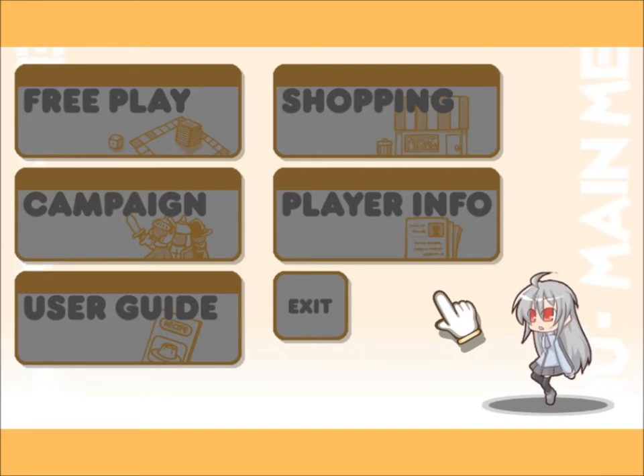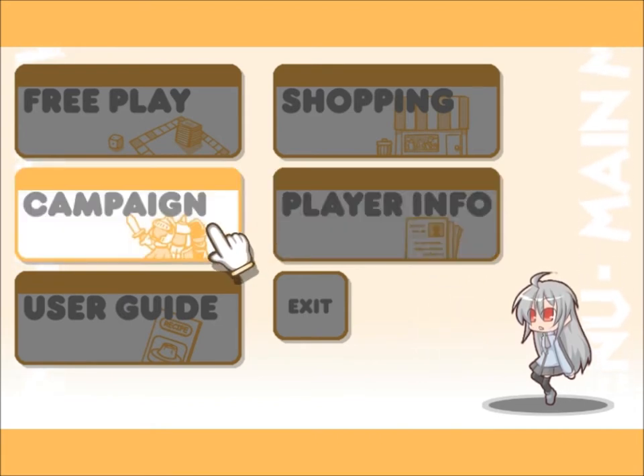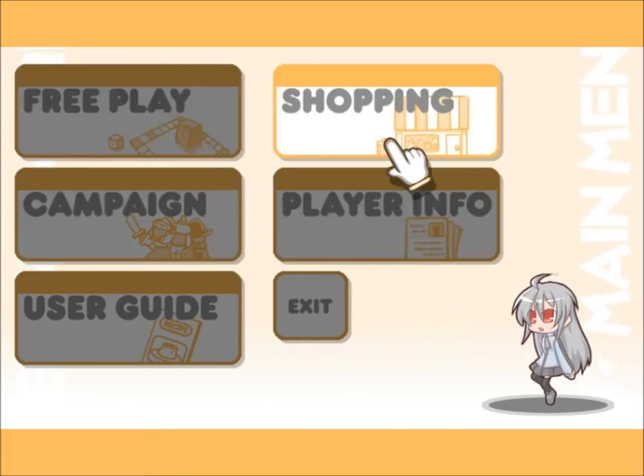Basically what this is is a board game where you use cards and stuff to try and win the game. This is the hub area where you can look at various things, such as the user guide which will explain the game to you, your own player info, you can play the campaign and other stuff, and you can spend in-game currency shopping and whatnot.